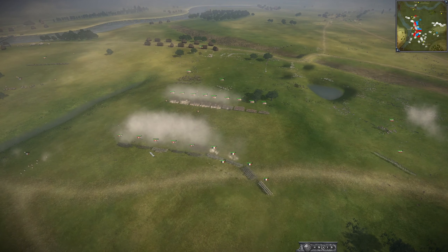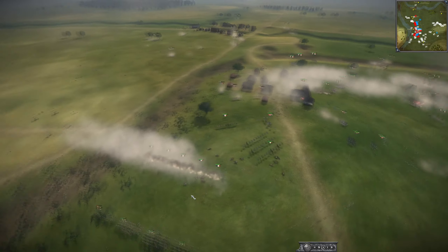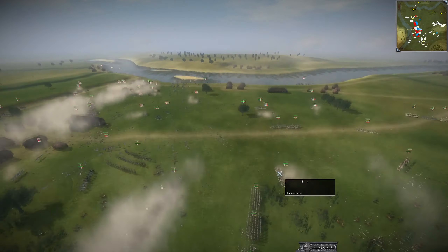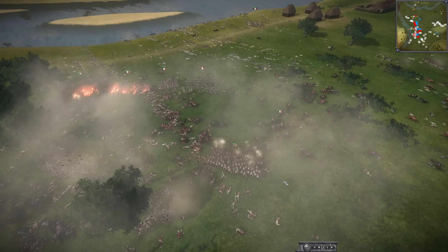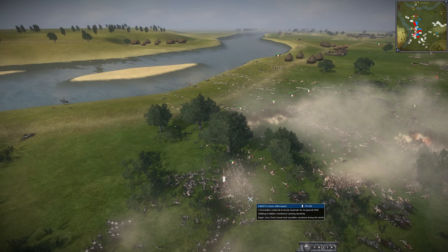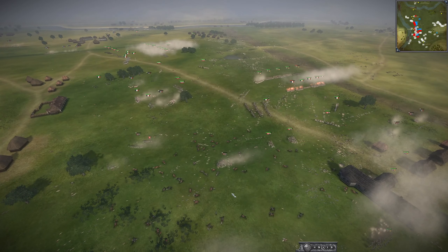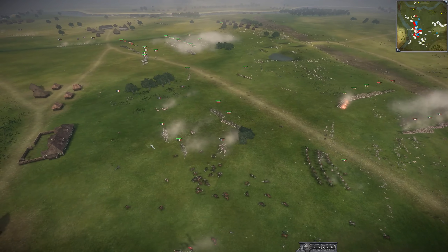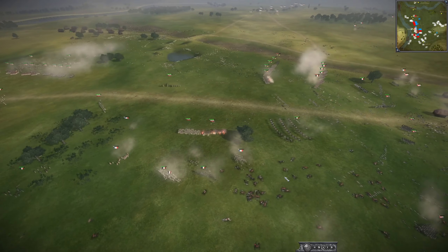The UK is once again pushing up. Poland is going to hold for a little bit before breaking — they have very weakened units. The coalition held this LLC. With Austria and Russia pushing up, this is going to turn into a terrible outcome for this French army. The majority of UK forces have been routed — but at what cost? The ground is scattered with the dead.